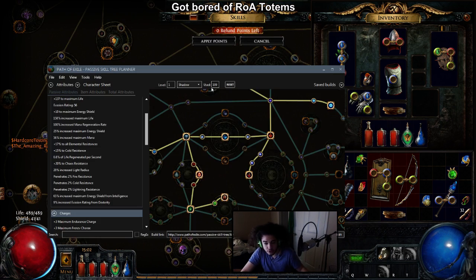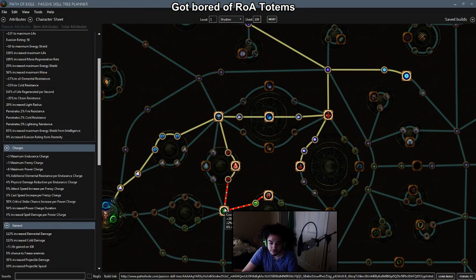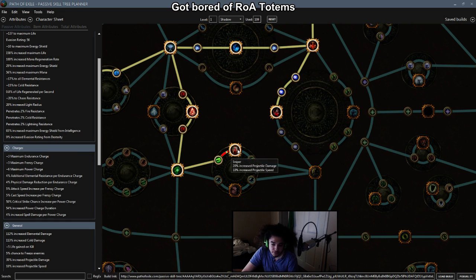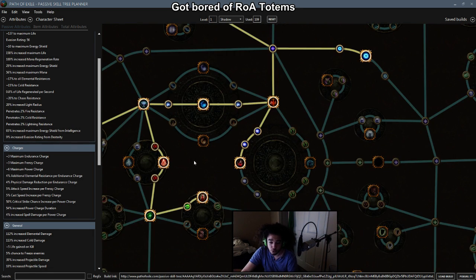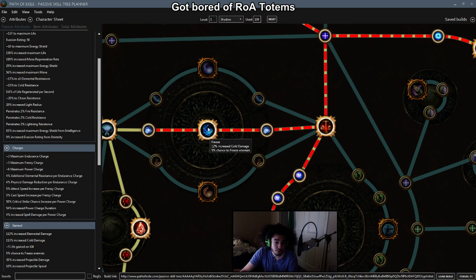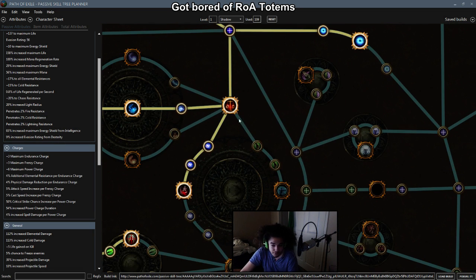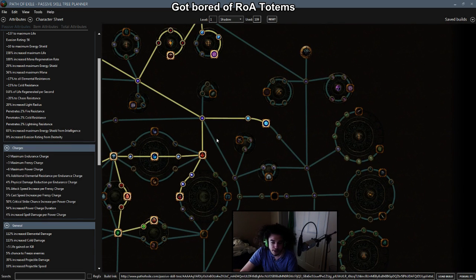We're going to swing across, grab through the life, grab Coordination, and get Sniper. This is really good — 30% projectile damage for 2 points. Additionally, 10% projectile speed while playing Freeze Pulse — projectile speed is super cool. We're going to go across through the cold damage and freeze chance nodes. The freeze chance will be nice since we're running 2 totems. Since our damage is going to be really, really high, they're actually going to be able to freeze without even critting. We'll grab Assassination, maybe grab these 2 points later, not right now.